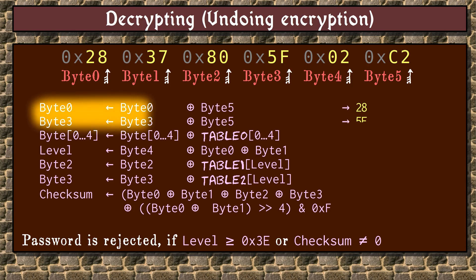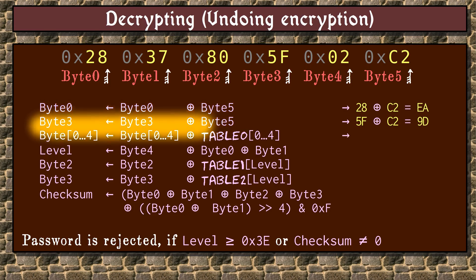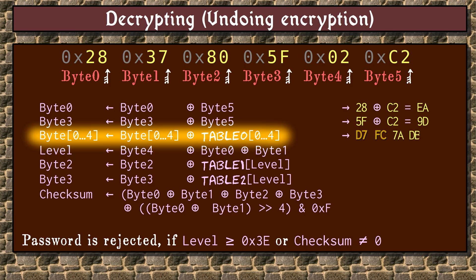First, bytes 0 and 3 are both XORed with byte 5. This produces values EA and 9D respectively. Then all 5 bytes are XORed using a hardcoded table that we will study later. This produces values D7, FC, 7A, DB, and 0B.